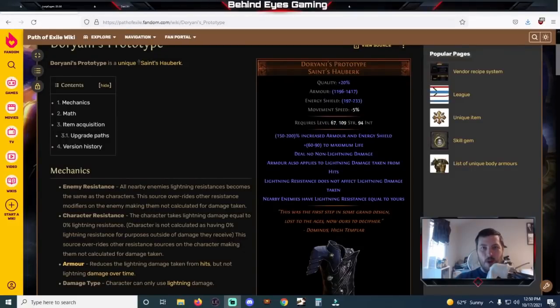Hello Exiles, this is Ryan from Behind Eyes Gaming and welcome to another Path of Exile video. In today's video I want to talk about some stealth buffs to some items in Path of Exile Scourge League. A lot of things have come up and even though they're not necessarily in the patch notes, quite a few things got buffed either by the League mechanic or by some of the changes being made overall, such as the flask changes which I'll go over.